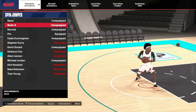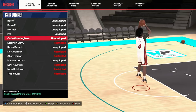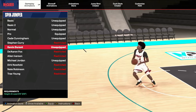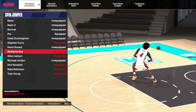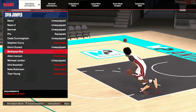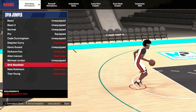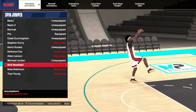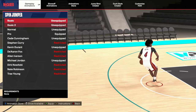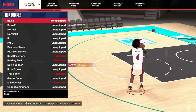Next is the spin jumper — you're gonna go with Normal Pro. If you can't get D-Book and you're a guard, put that on, but I think if you're a guard, De'Aaron Fox is the best one. For bigs, I guess I gotta say Dirk or Nuevo Whiskey — but if you're a stretch-three you don't really get that many options, I'm gonna be honest. Next is hop jumpers — I'll go over bigs first.